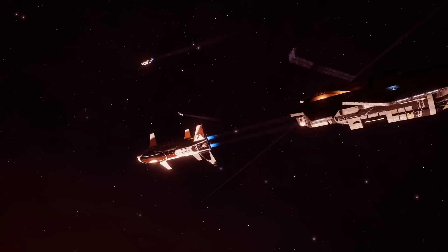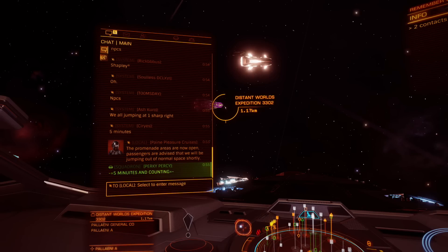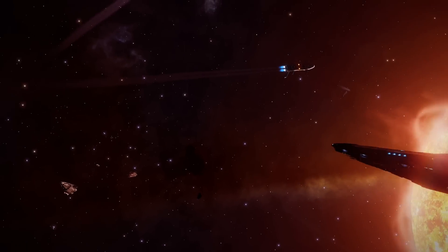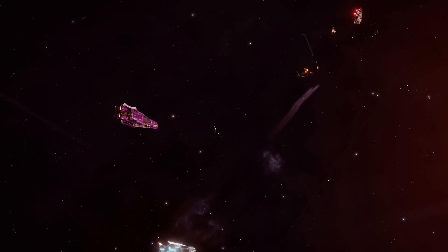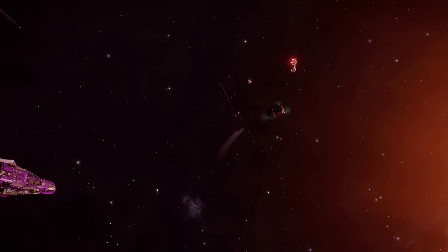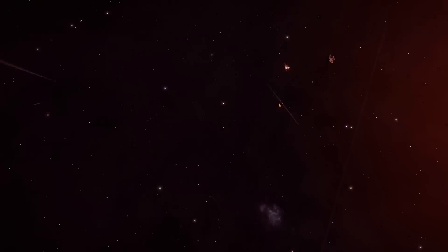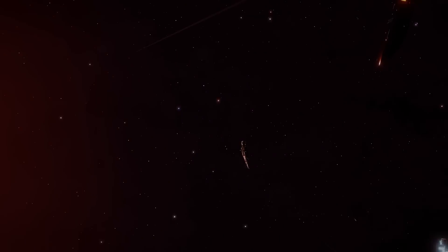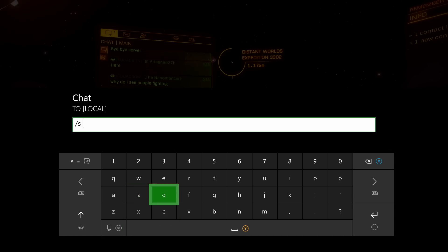I've been there once before in a Diamondback Explorer, a couple months after I first started playing the game in 2017. I actually had some struggles because there's a part of the trip where you have to cross something called the Abyss — it's basically a giant section of space where the stars are so sparse that unless you have a specific trail or a breadcrumb of systems that you can hop on and take...